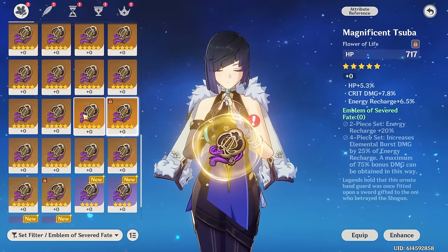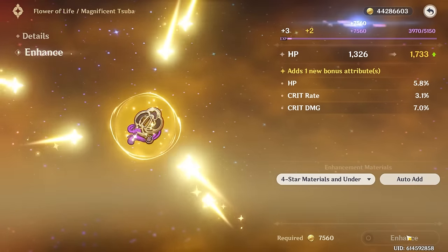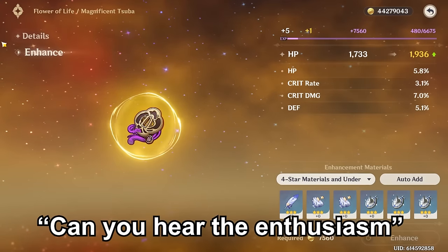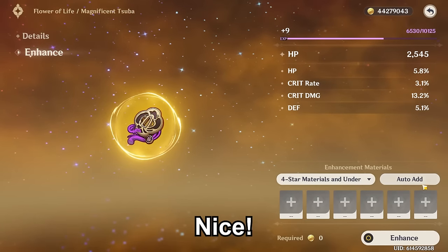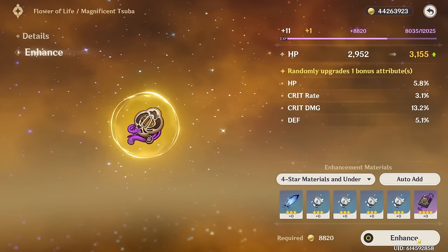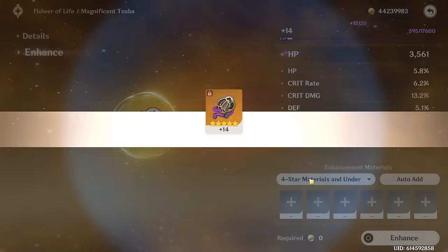I found two flowers that have HP% and double crit on them, so I'm thinking let's take one up and see how it rolls. The 4th stat is defense percent — can you hear the enthusiasm in my voice? But wait, it went to crit on the next roll — okay, maybe this has potential. Crit rate! Hell yeah. So that's 4 crit rolls, some HP. We might as well take this to 16 then.